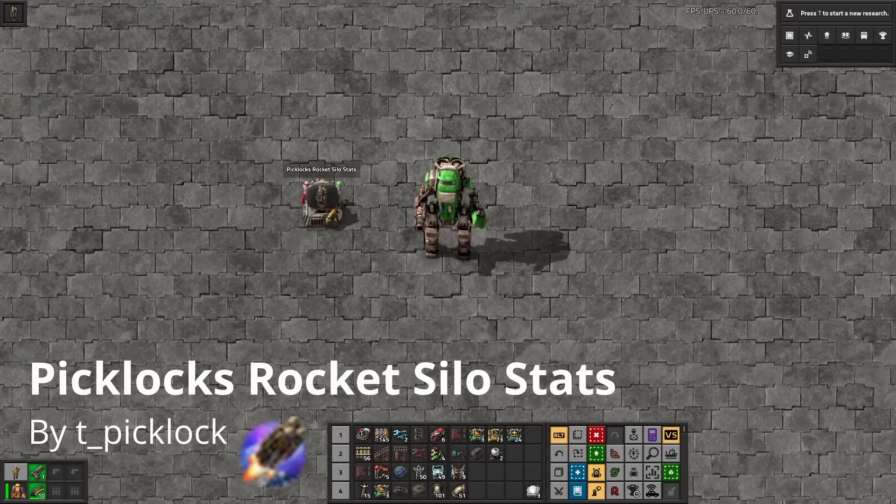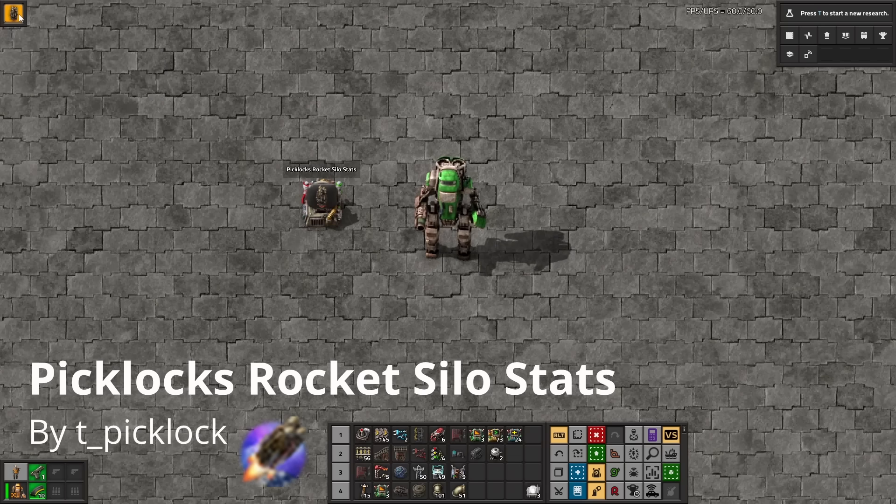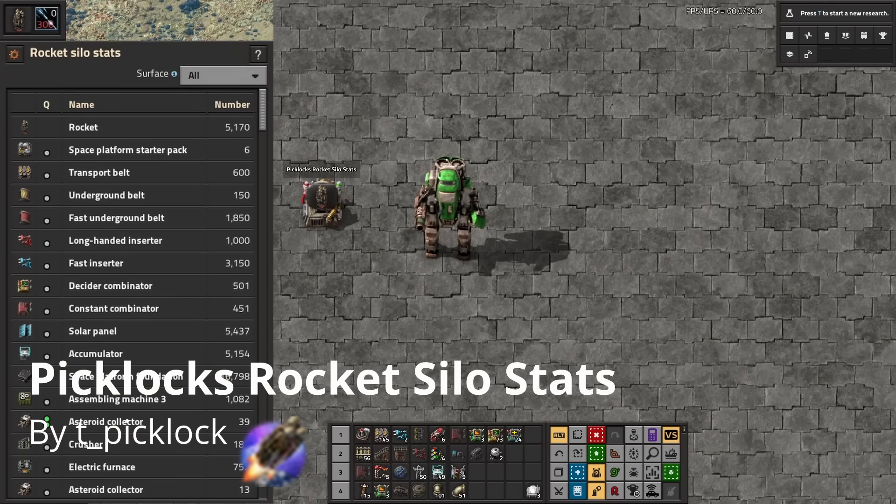Rocket Silo Stats is not strictly a Space Age mod — you can use it in vanilla — but you'll get far more out of it here. This adds a button to the top left of your screen which will tell you the number of rockets you've launched from any or all planets and what items they've carried. In vanilla this will only tell you the number of rockets. In my current Space Age run, we can see that I've launched some 5,100 rockets from all planets, which includes some 16,000 platform foundation. Is this necessary? No, not really, but it's still cool and that's what matters.